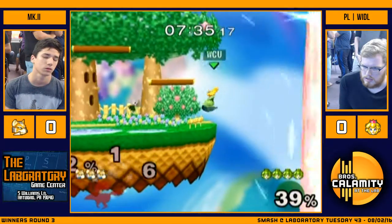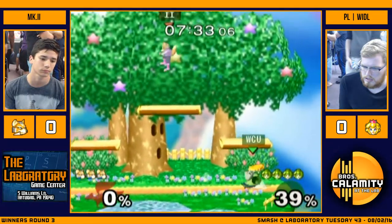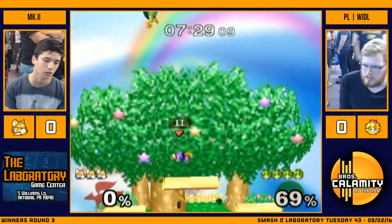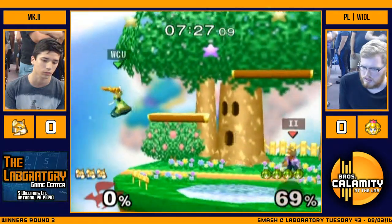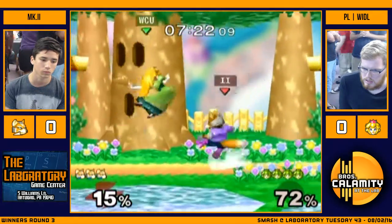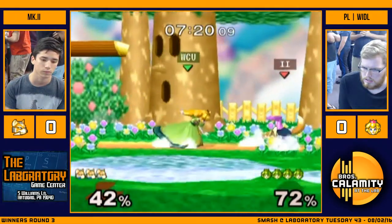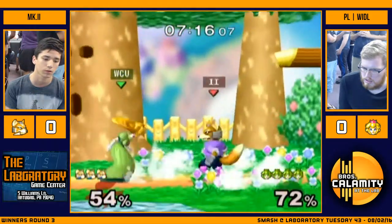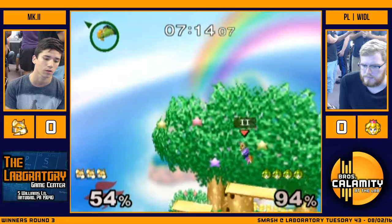Clears him out, doesn't even need to grab ledge but he goes through the process. Process over results, people - it's real good. Got some lasers. He just chooses to jump laser over it, but Weedle's ready to cover it. Ooh, dash attack. I thought he had a grab there, he probably thought he had a grab there but he didn't go for it.